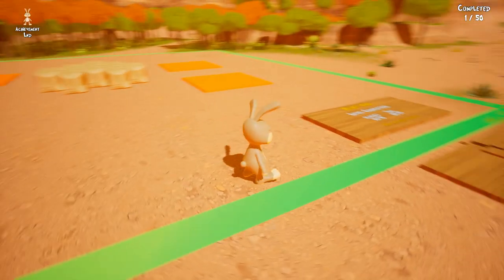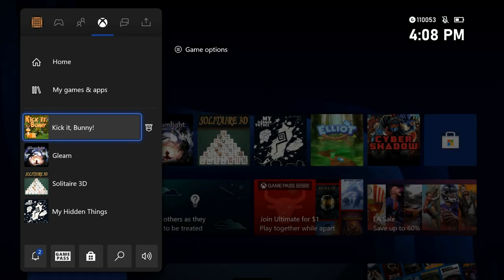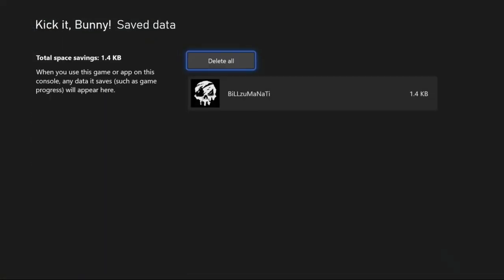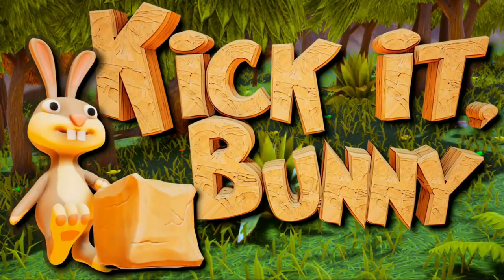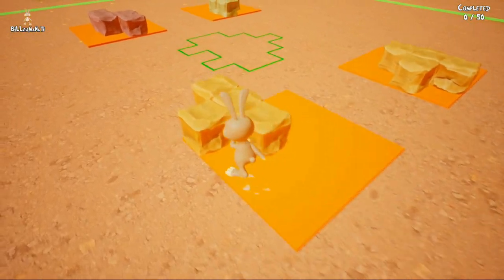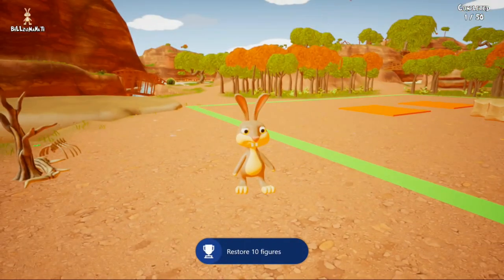Now what you want to do is quit out of the game to the dashboard, then delete your save data — make sure you delete it from everywhere because you don't want it to sync to your cloud save. Then once you jump back into the game you can redo the puzzle again. Just keep doing it until you've done it 10 times, and after that you'll get your last achievement and you'll be done with this game.